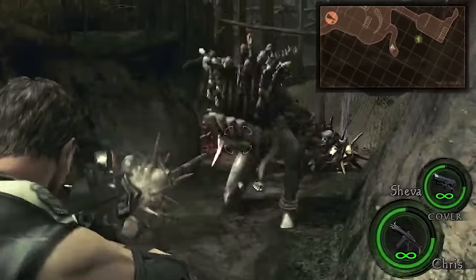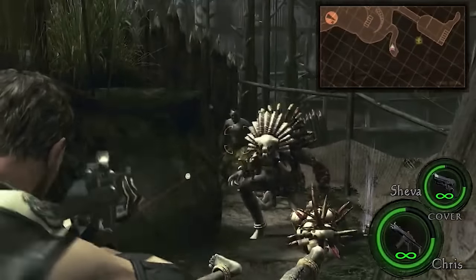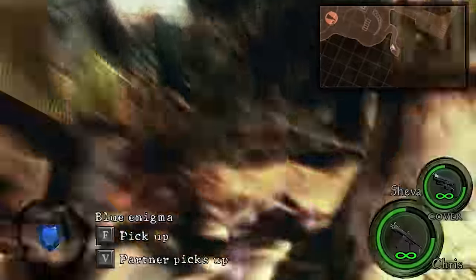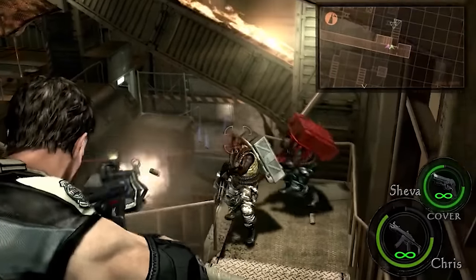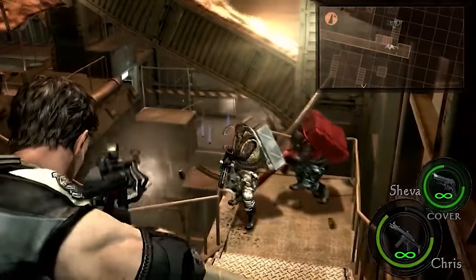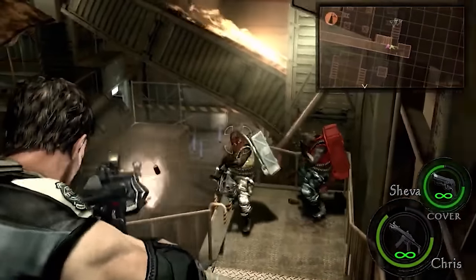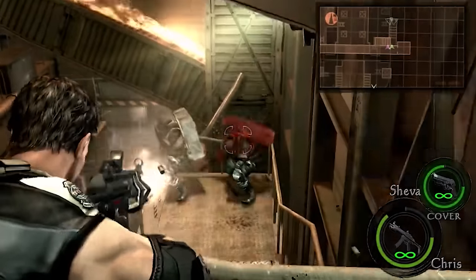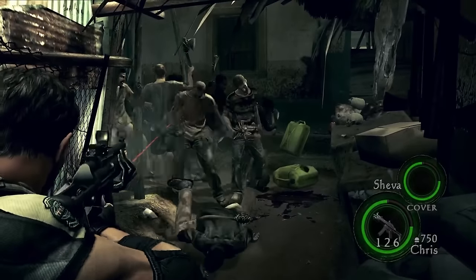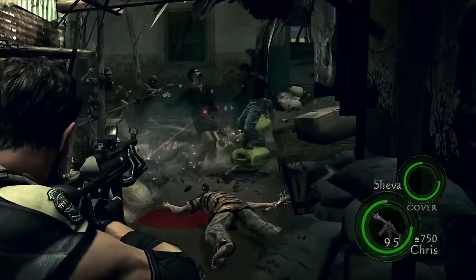Similar to the Lee 5 in Resident Evil 4 Remake, the MP5 has the piercing upgrade. This allows the MP5 to shoot through enemies, making it perfect for crowd control. It might not deal as much damage as the AK-74 or even the SIG, but it still packs a decent punch, and the perk of being able to hit multiple enemies at once gives it a nice benefit compared to other machine guns in the game. It also has incredible range with good accuracy, and it has the highest capacity out of any machine gun in Resident Evil 5 outside of that awful VZ-61. Just to put the MP5 in comparison — the SIG has 80 bullets, the AK-74 has 50, and the MP5 has 150 bullets.